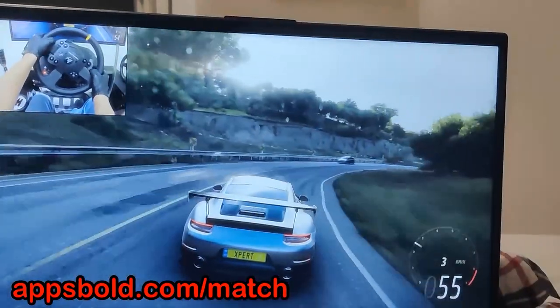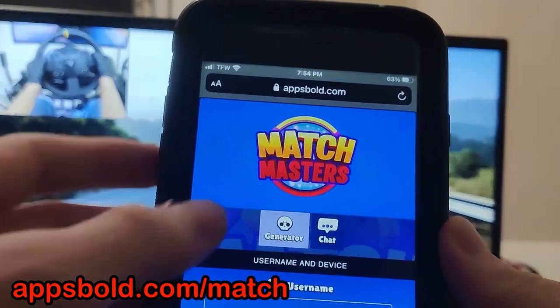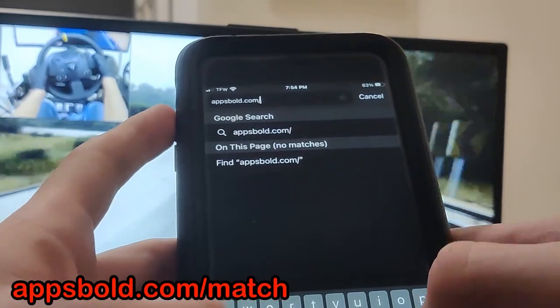So what you want to do guys is go ahead and go to this amazing site — it's called appsbold.com/match. So type it in exactly as you see it right here: appsbold.com/match. This is the only site where we can get free resources.